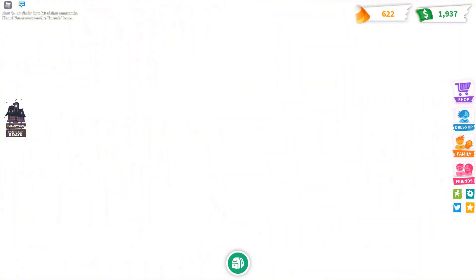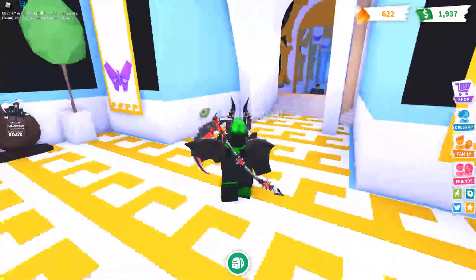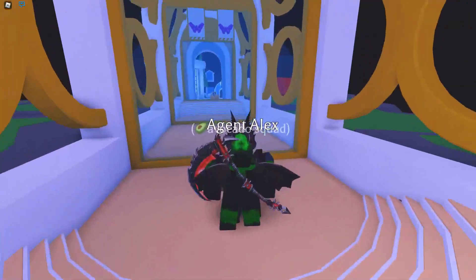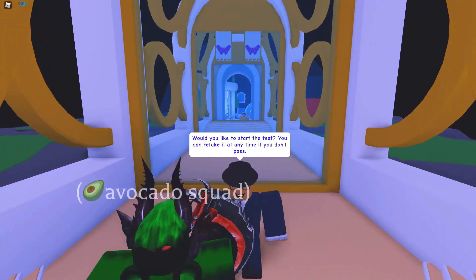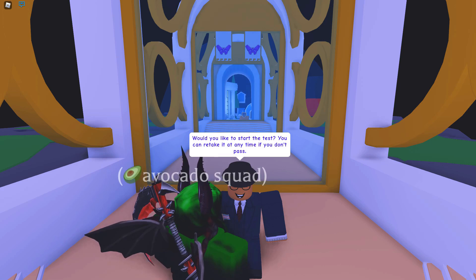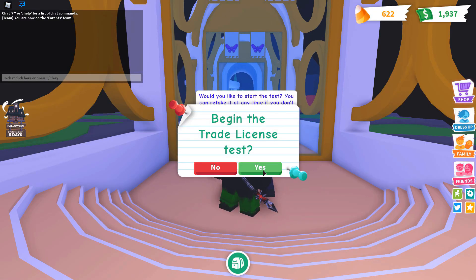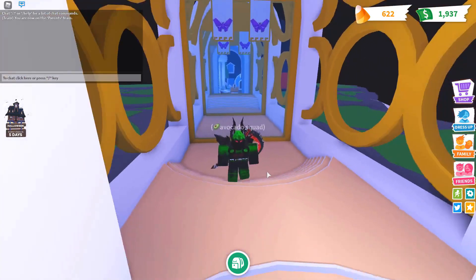In this room, you're going to see — well, it looks pretty nice, but there's also a trading test. First, you have to go over to the Agent Alex guy, and he says, would you like to start the test? You can retake it at any time if you don't pass. You just press yes.